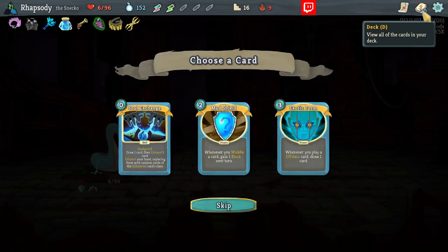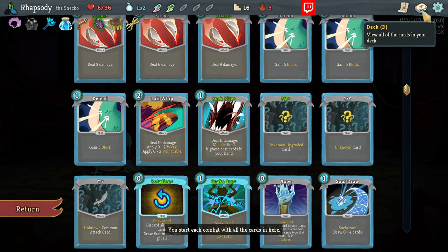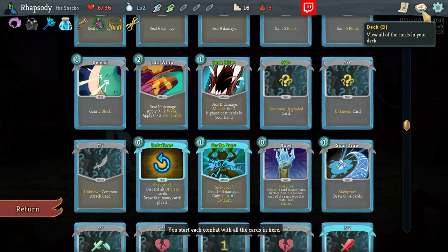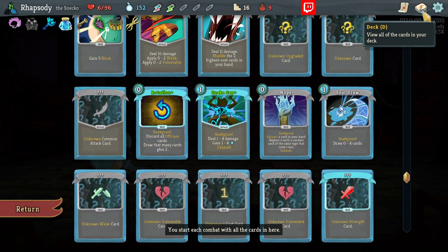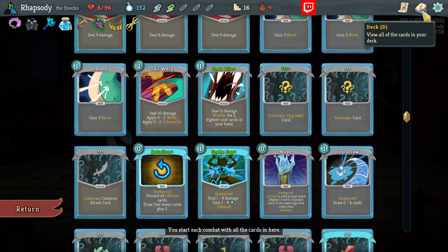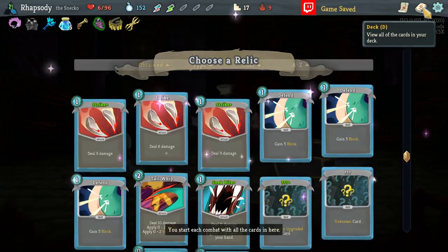I haven't used Soul Exchange much at all, but part of that's because I don't believe it to be particularly powerful. Exotic Form is just a lot of draw power, and a lot of draw power is always pretty good. I'm going to take it.